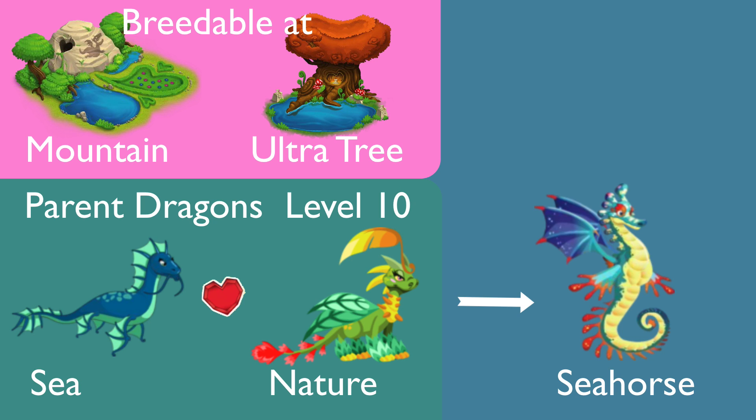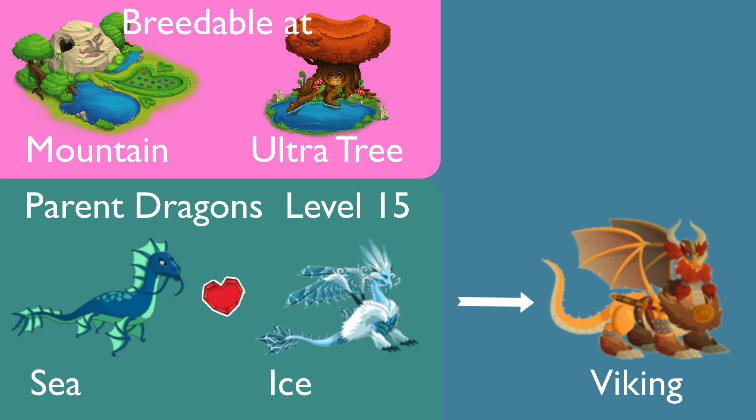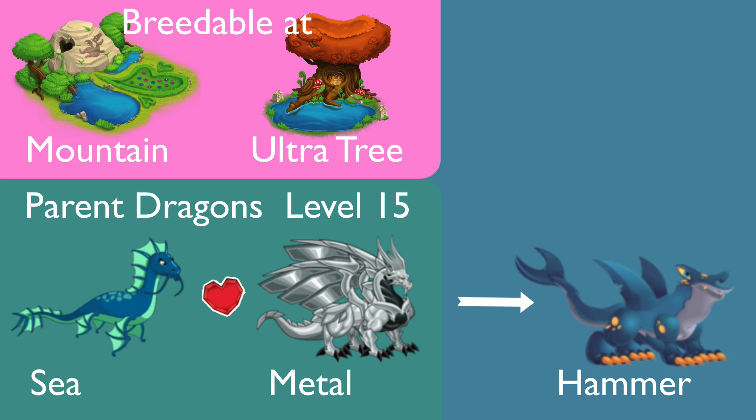For Seahorse dragon, you can get it by breeding sea with nature, parent level 10. To get Hydra dragon, breed sea with electric dragon, level 15. To get Viking dragon, breed sea with ice, parent level 15. To get Hammer dragon, breed sea with metal dragon, parent level 15.